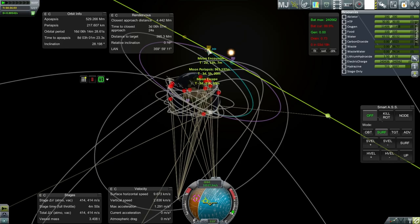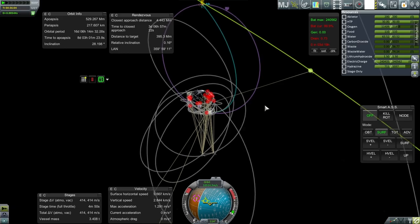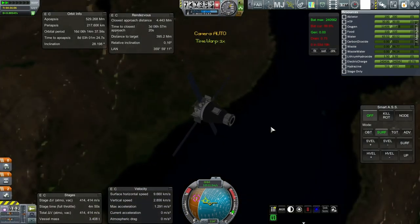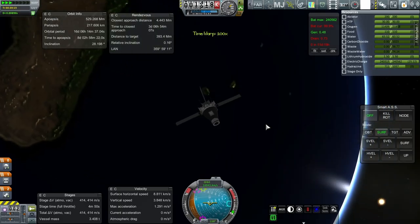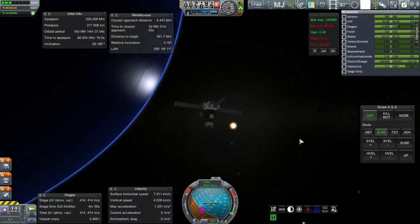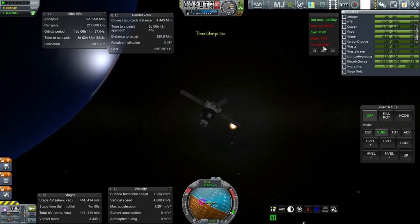We'll be under 1,000 kilometers — that's good. Everything looks all right. Let's see how the power situation is once we get into sunlight. And we are sort of spinning around here. So we definitely want to have the stuff facing the sun. We have enough electric charge — we have 22 days.